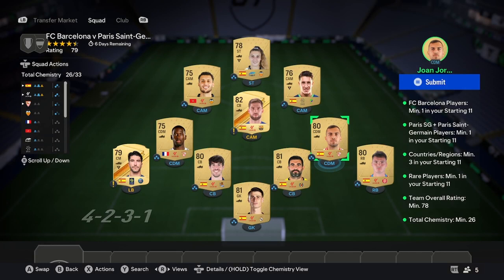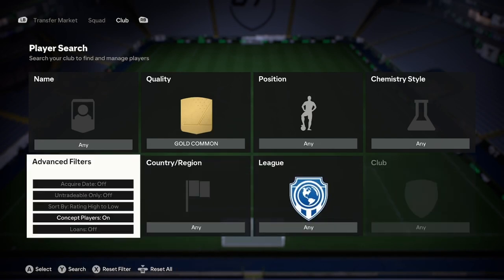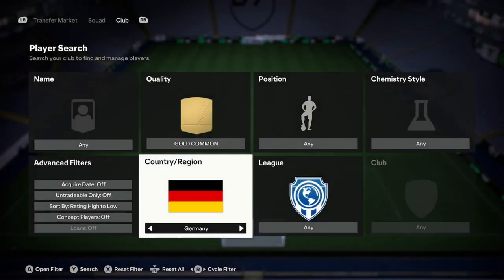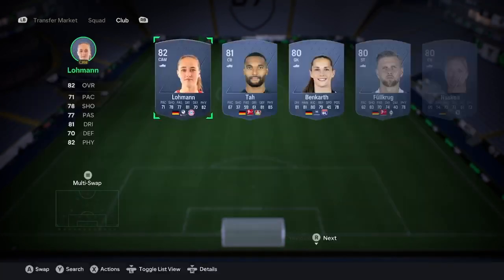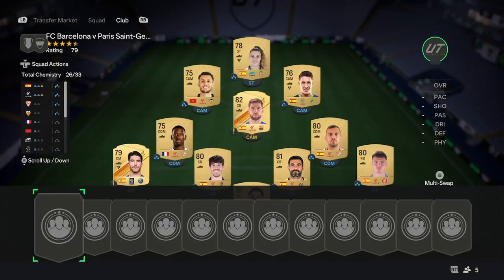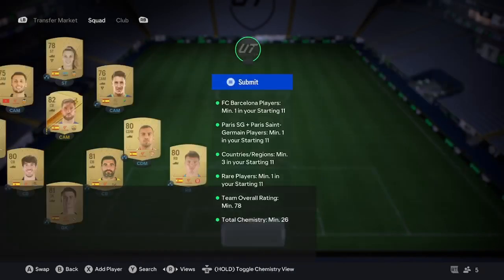For the second squad, you can see I've got all the requirements complete. Now you can choose any top five nation — England, France, Germany, Italy, and Spain. Hypothetically, let's go Germany this time. Search by gold common and pick up five of the 80-rated or above cards. Don't pay more than 600 coins per card. Five 80-rated or above for less than 600 coins that go in position for chemistry — that's the first step.